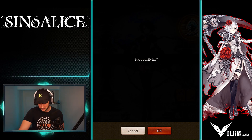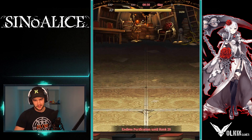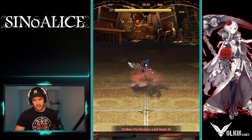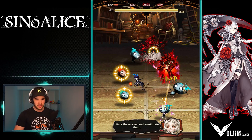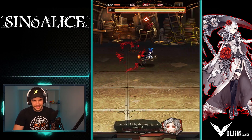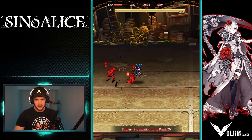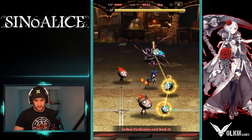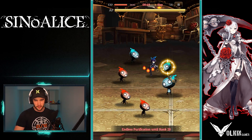They're going to give you a bit more of a tutorial. It's going to go through this purification thing where you just click and drag and delete all these things. Purification is what you can do to restore your stamina, or AP as they call it. The highest score you get when you do this, you're going to get more energy from it.